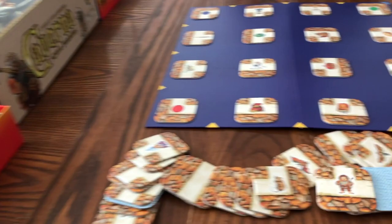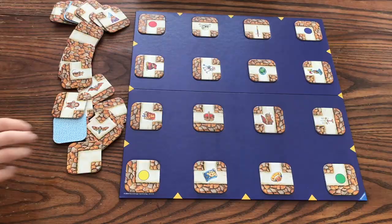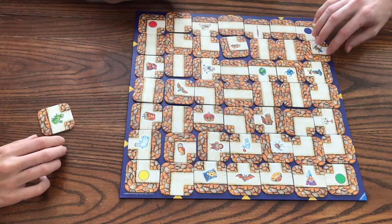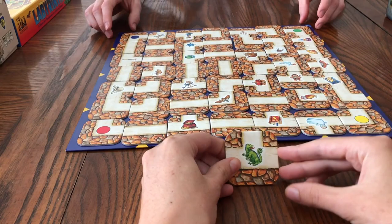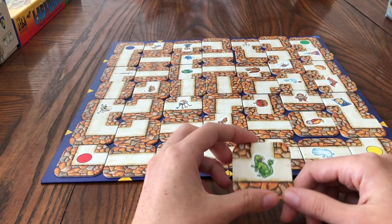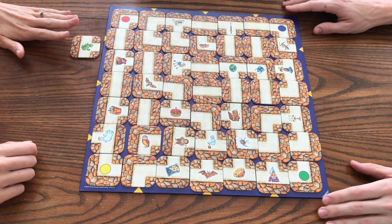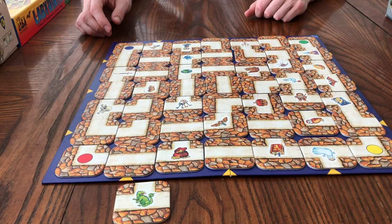Get all the tiles lined up on the board. You'll notice that after you get all set up, you will have one tile left over. This is the tile that keeps track of whose turn it is first, so you'll leave that aside. It does not need to go on the board.